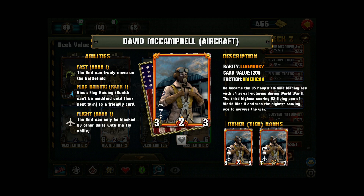He's a 3-2-3 and upgrades to 5 and 7. He has three abilities: he can move freely on the battlefield so you can move him around between the lanes; he gives flag raising to any friendly card, which is extremely useful because it's not just for himself but for any card you need to get through one turn without taking damage; and as an aircraft card, he can only be blocked by other aircraft cards or things like anti-aircraft tanks.